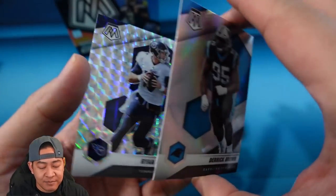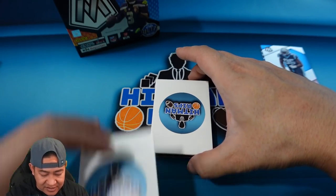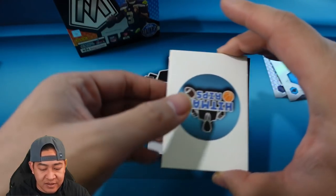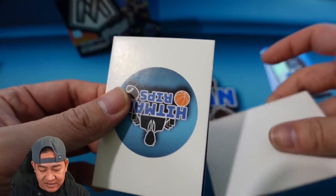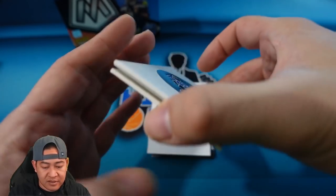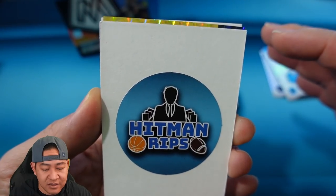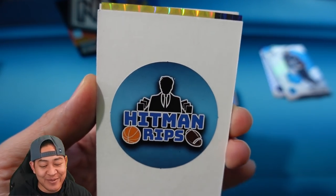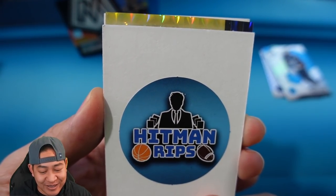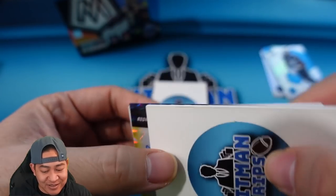I think our auto is next, so let's pull it. This is the auto — let's look at the front side. Oh my gosh, I might have saw gold. That's gold, Jerry! I'm not sure if that's gold or team color — we might be getting trolled. It might be team color, might be gold. That is the autograph down there.